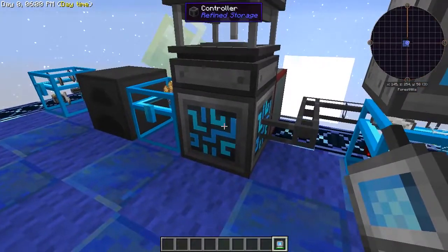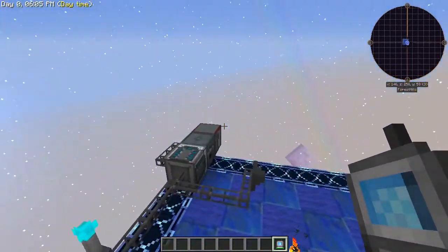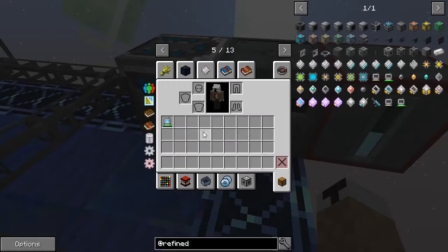With range upgrades, you can set the wireless grid range up to 48 blocks. Once you craft your wireless grid, you have to link it to your system — all you do is come to your controller and shift right-click it. Then you just come over here, charge the capacitor, and that's it — it is now linked and ready to use.